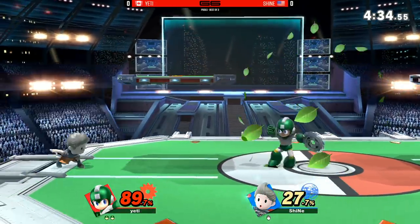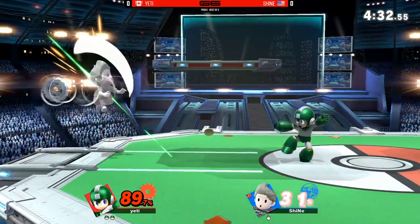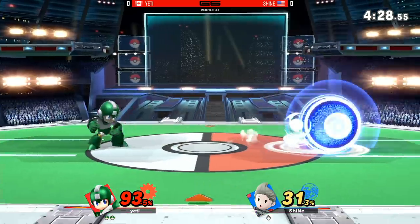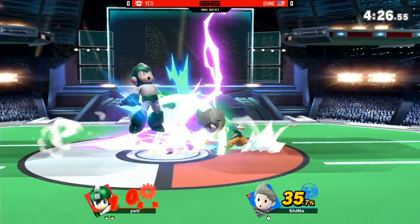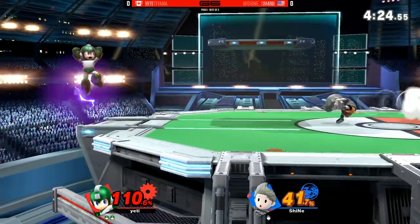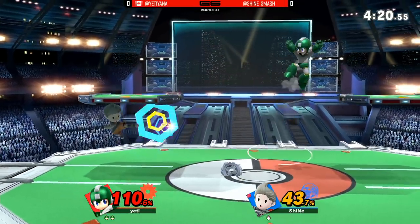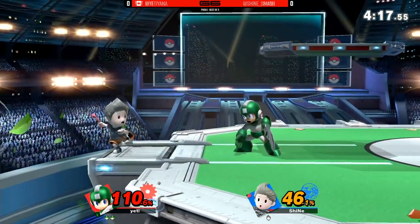Sheenae doing a good job evening this up, getting a little bit of healing going. I love that he's been making this work — absolutely been making this work. This is what you need to see. I believe that was F-tilt right there. And of course you're going to see Yeti actually interrupt the PK Freeze there — he knows the potency of that move. He's not trying to get hit by it.